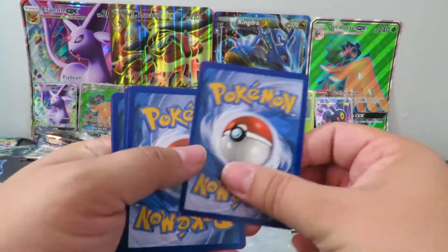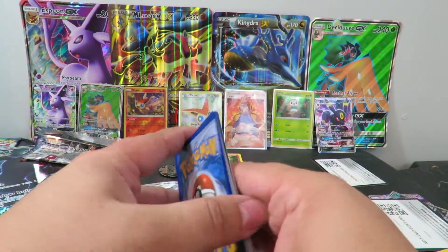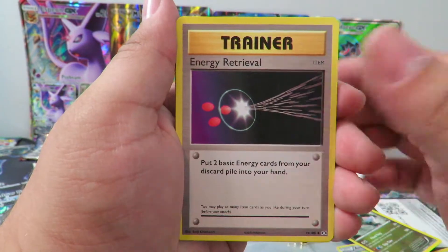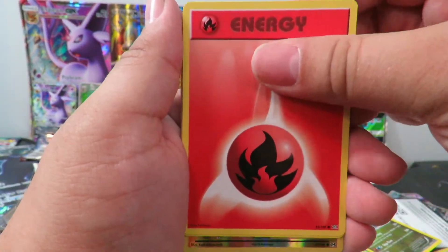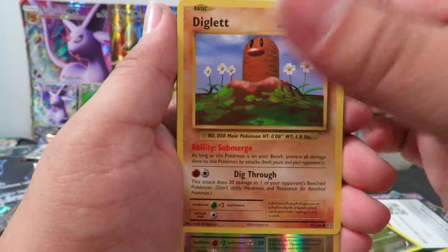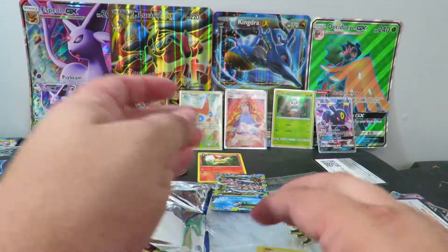Green code cards, so maybe we can still get a secret rare, we can still get a break — all of which I'd be pretty okay with. Starting off with a Slowbro Spirit Link, Kakuna, Energy Retrieval, Vulpix, Fire Energy, Voltorb, Charmander, Diglett, Magnemite, and our rare is a Mewtwo — something I have a lot of.